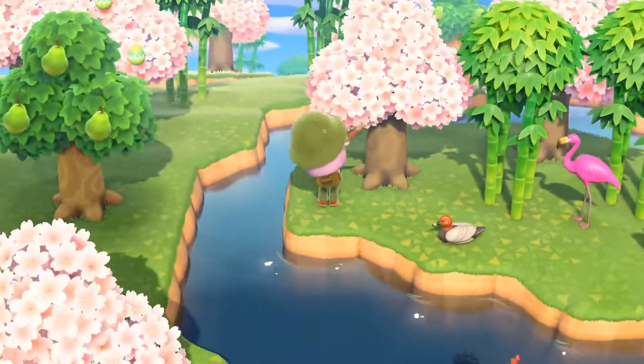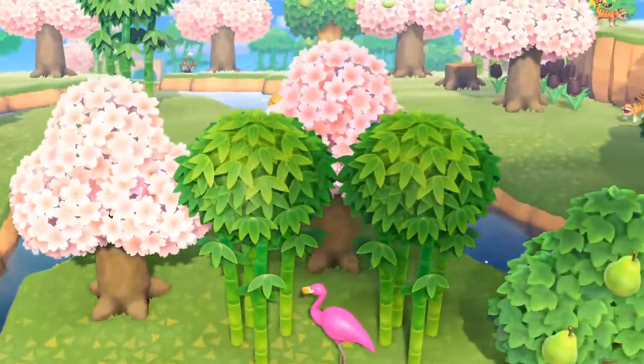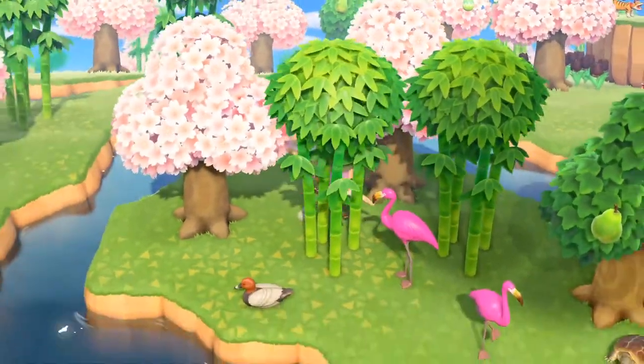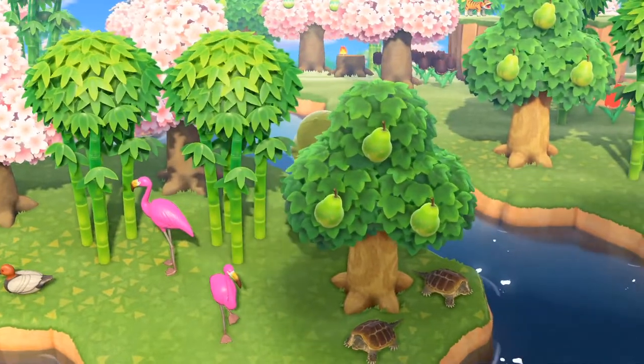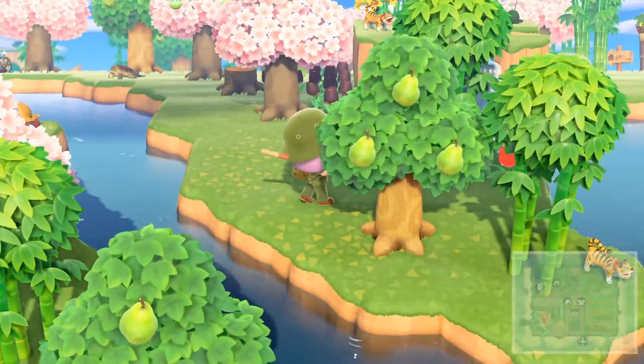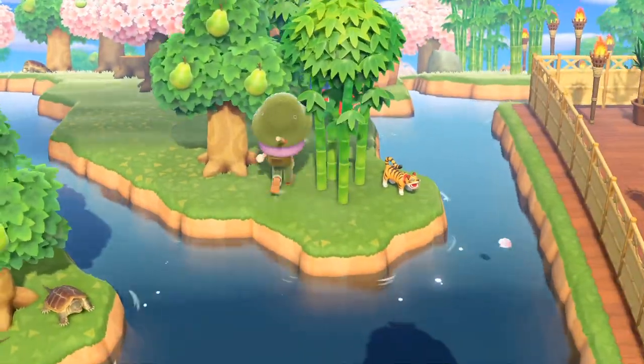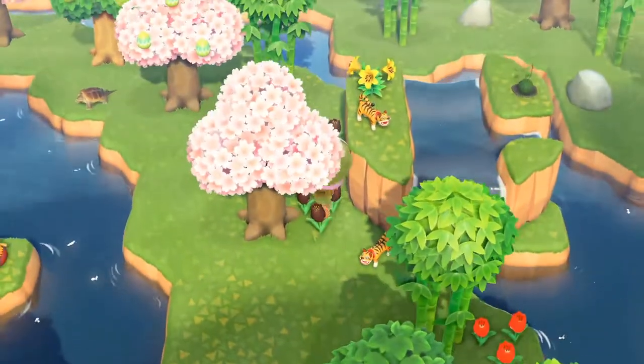We've got some snapping turtles. You guys would also notice that we're in April right now. The reason I did April is because I wanted cherry blossoms. This town is not easy to navigate. We also got some tigers — those are paper tigers for the Jungle Cruise.